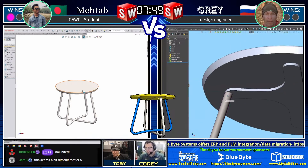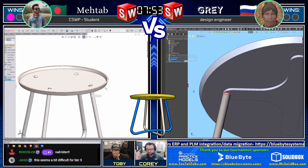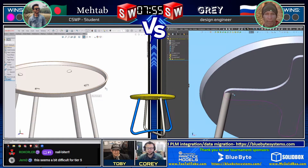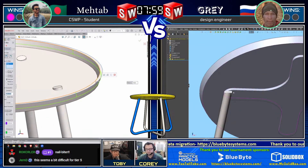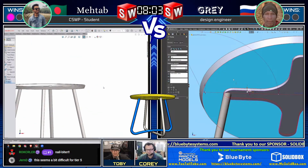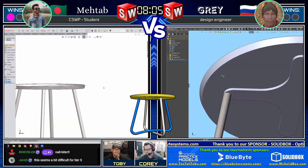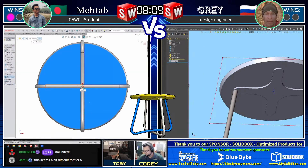Matab did a real quick measurement, changed it in the starting sketch by that amount, and had it go. A lot of times that's how you troubleshoot. Matab coming in there with a shell to shell that thing off, and now it looks like he's going to fillet these edges to get that full round on the top of the table - very nice. I really liked the use of that workflow. His workflow was fantastic there.